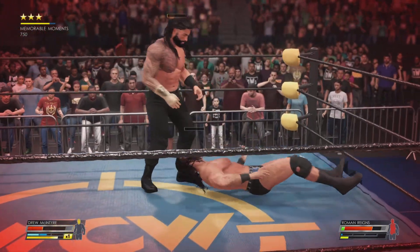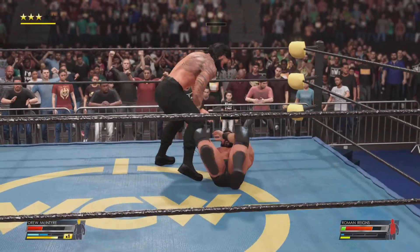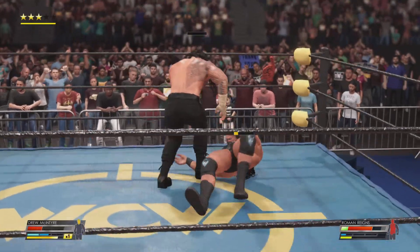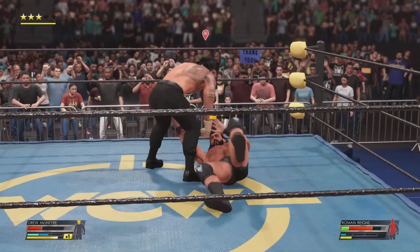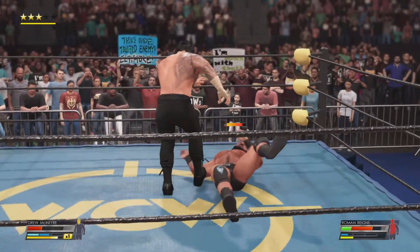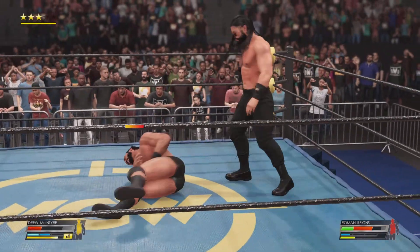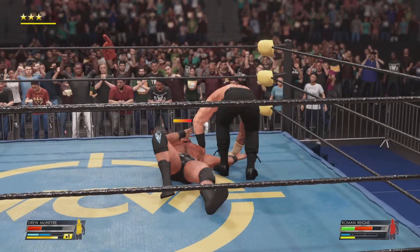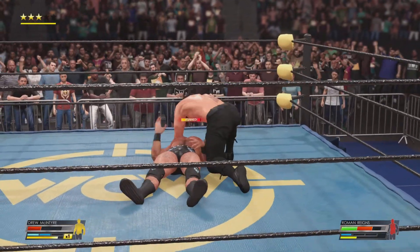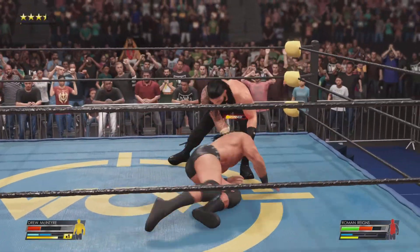Flung across the way. Just stomping every single part of his body — attack after attack on target. A nasty stomp to finish it off, and McIntyre is on the receiving end again. Roman is out to teach Drew a lesson in respect. What a smash — that is just insulting.